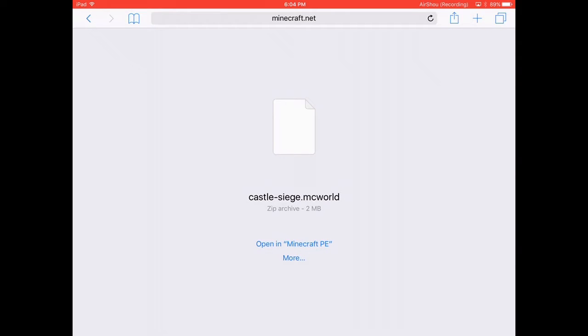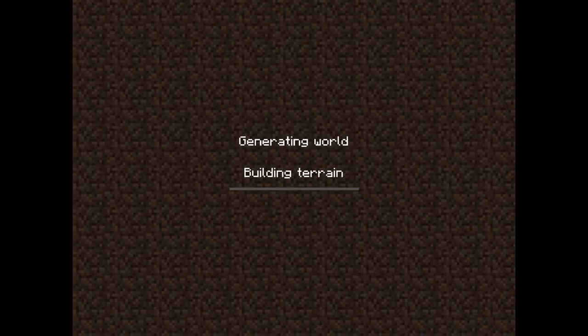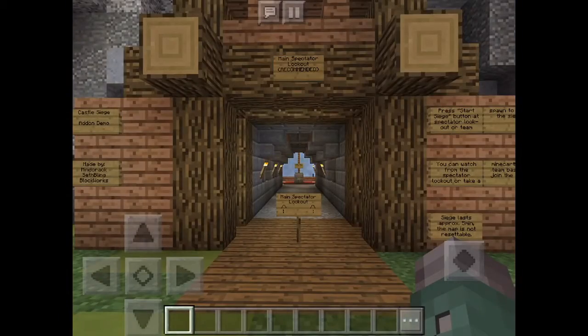So now you're going to click Open in Minecraft Pocket Edition. By the way, this is for Apple — Android's just easy. Once you click Open in Minecraft it just builds your whole world and does everything for you. Now it's building terrain — I did not touch anything.